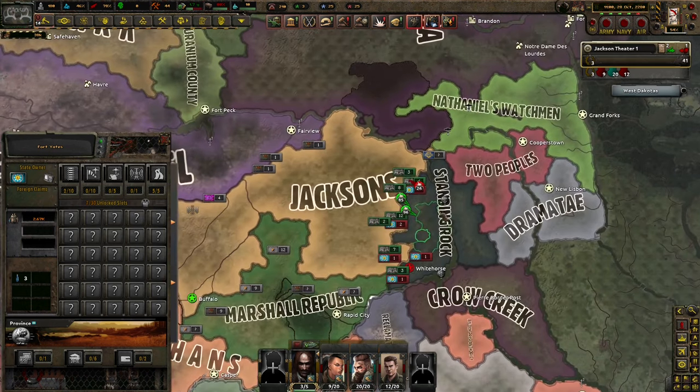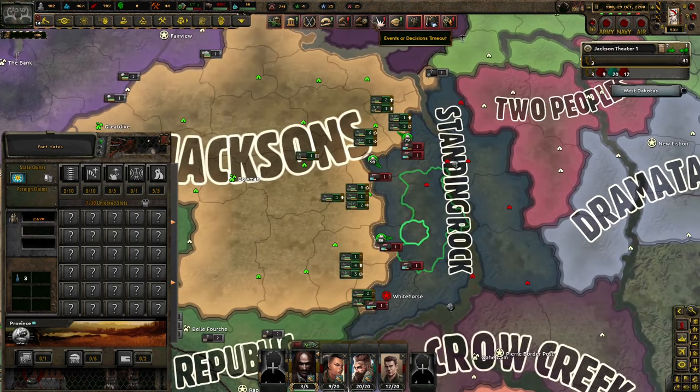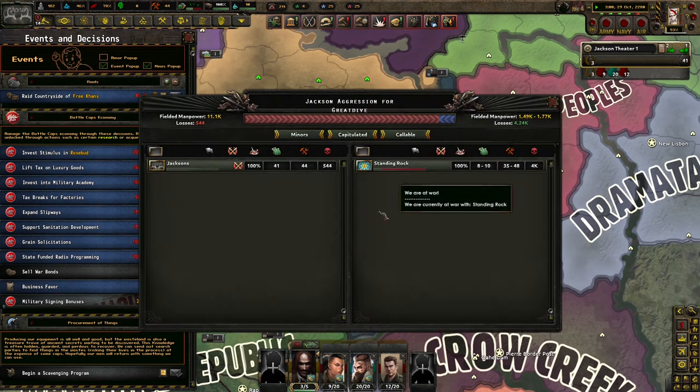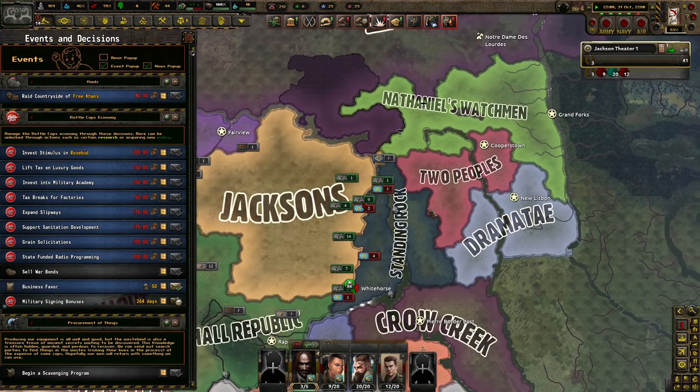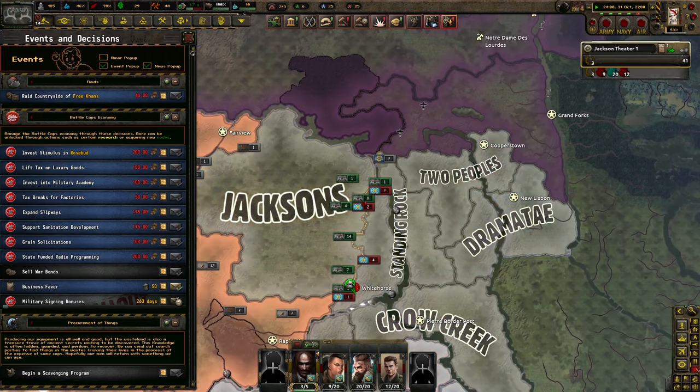I'm going to be playing a lot of this off screen. But we're here beating up Standing Rock and we're doing quite alright, not going to lie. They're about to capitulate - they've got up to 10 divisions left, we've got 41. We're going to go to war and keep pushing further and further east perhaps.